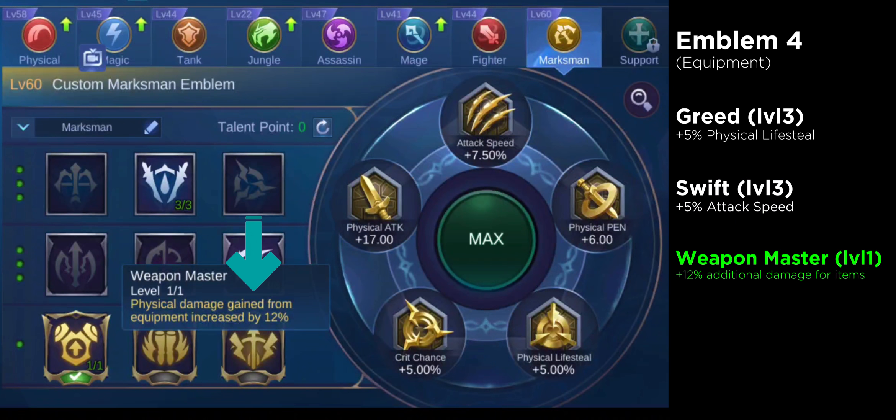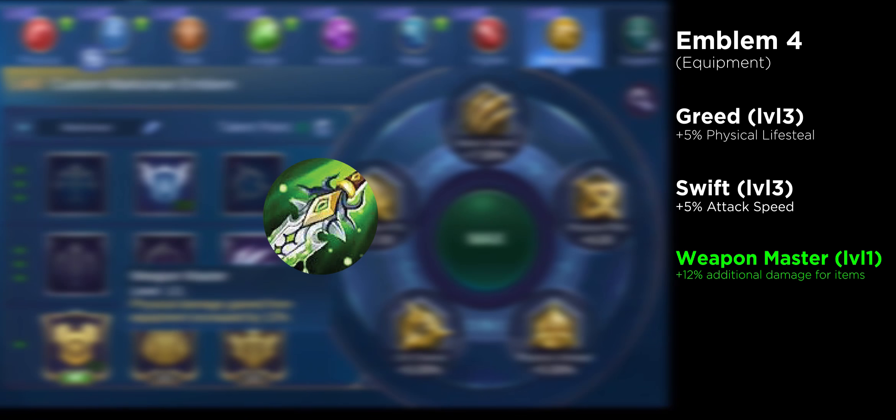And for the talent is Weapon Master — the most important part of this emblem. This increases the damage of the items you buy by 12%. For example, if you get Blade of Despair, which gives you plus 170 physical attack, that number increases by 12%, which in this case equates to 190.4.